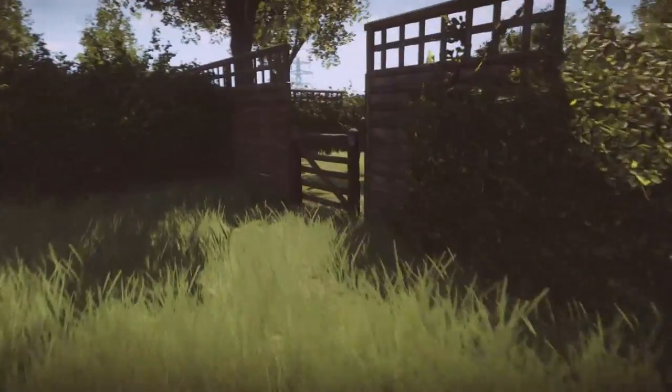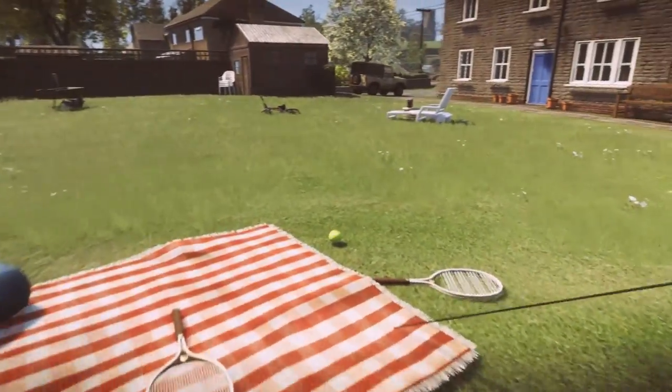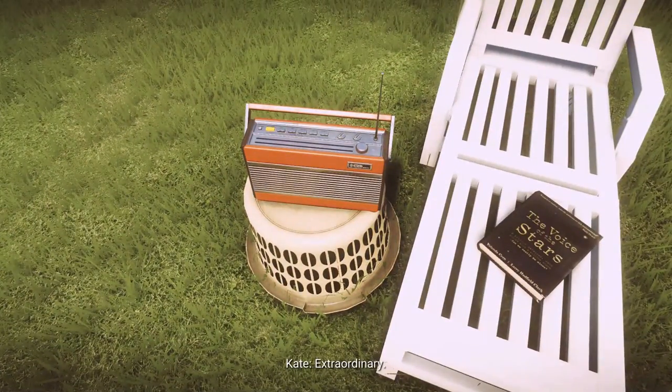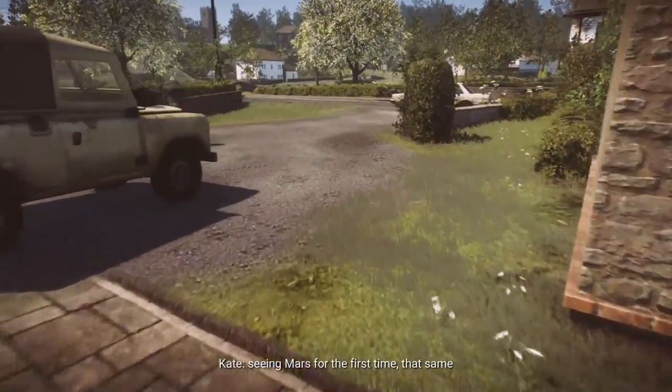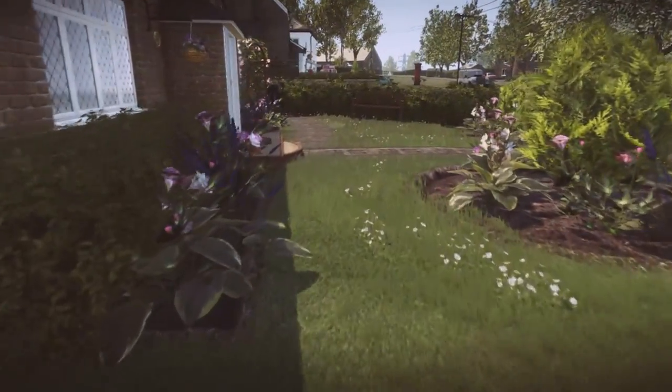Head into the gate to the right of the bus stop, then into the garden on the right-hand side. There's a radio to trigger just next to the deck chair in the middle of the garden — you'll probably have heard it from a distance. Make sure to turn that one on.